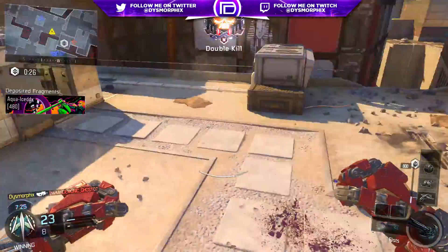Every time you kill someone they drop a file — it's called a core file — and you can have up to 10. When you run into the extraction zone or wherever the fracture point is, it deposits them one at a time, but very quickly. That's how you score points, so it's basically like picking up their tags — kind of like kill confirmed mixed with Hardpoint.